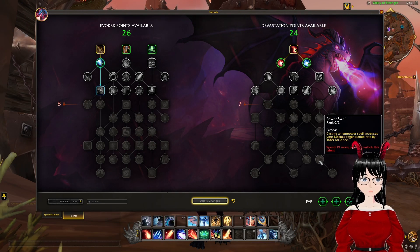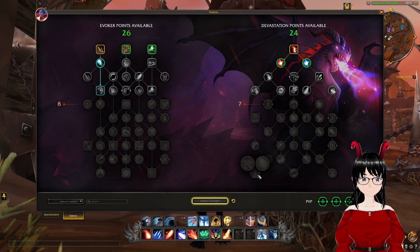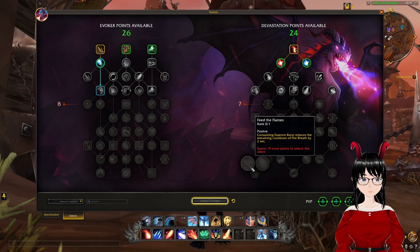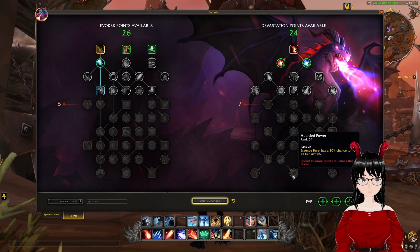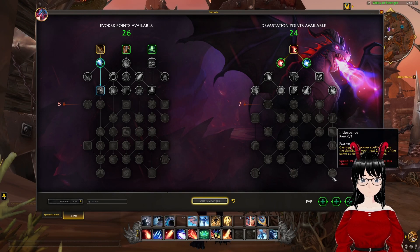Power Swell: casting your empower spell increases your Essence Regeneration Rate by 100% for 2 seconds, two ranks. Another choice: Feed the Flames, where consuming an Essence Burst reduces the remaining cooldown of Fire Breath by 2 seconds, or Ever Burning Flame, where red spells extend the duration of your Fire Breath's damage over time by 1 second. Hoarded Power: Essence Burst has a 20% chance to not be consumed. And Iridescence: casting an empower spell increases the damage of your next 2 spells of the same color by 15% within 10 seconds.